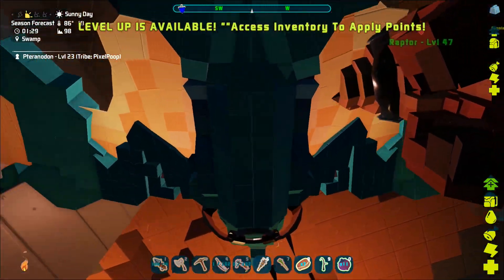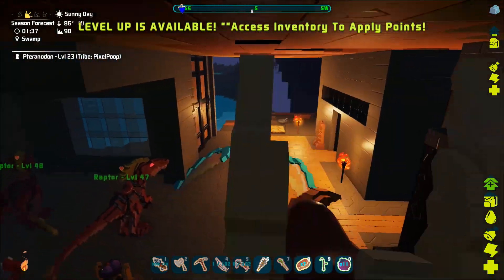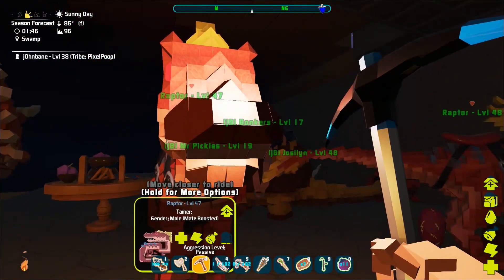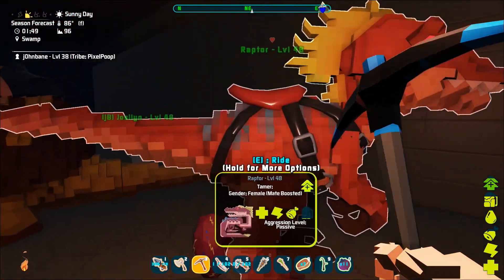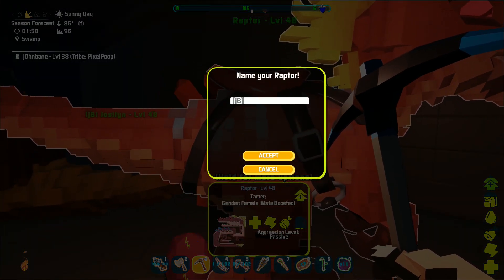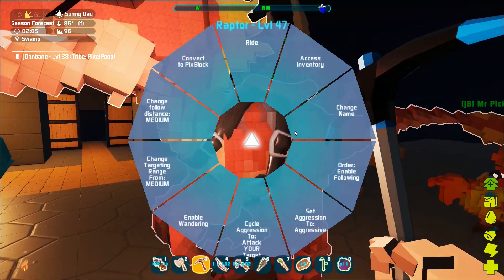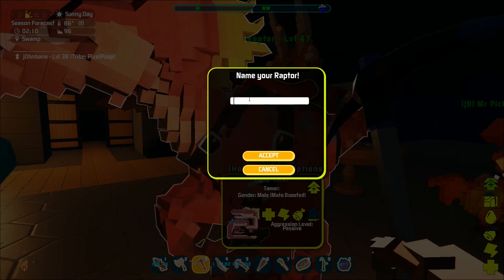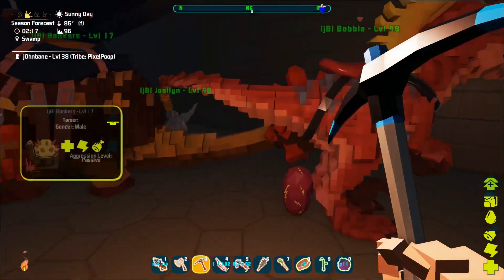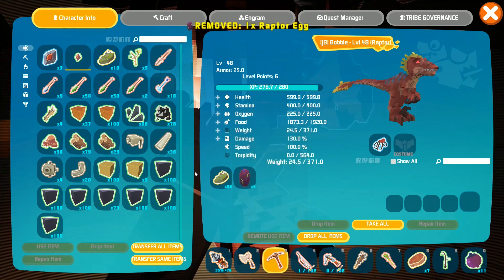This is the new Pteranodon, which is not as good as the old one, but it's still a Pteranodon nonetheless. It's moving very slow because I am weighed down like crazy right now. We have the two Raptors, which we need to go ahead and name. I think we're going to call them Bobby and Bobby because I kind of like that name. This is a lady one, so we'll call you Bobby. And this is a dude one, so we'll call you Bobby - JB and Bobby. We got Bobby and Bobby together now.